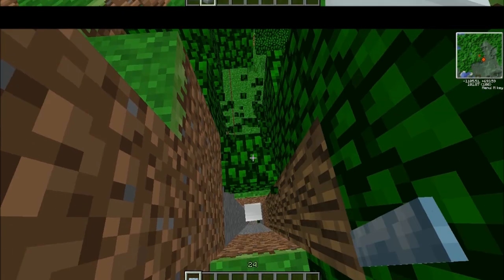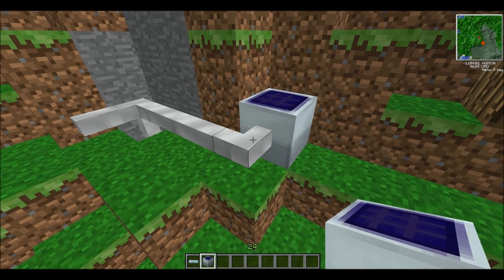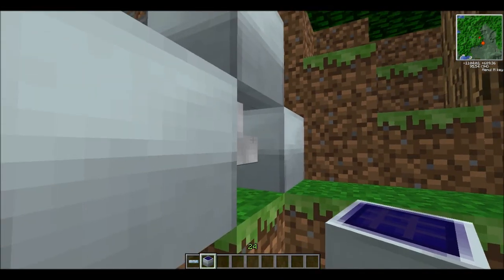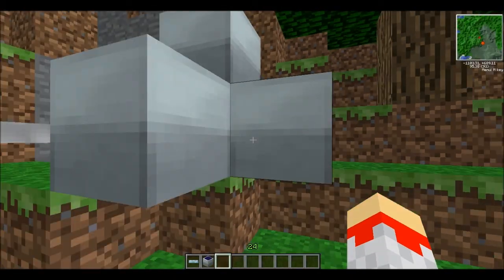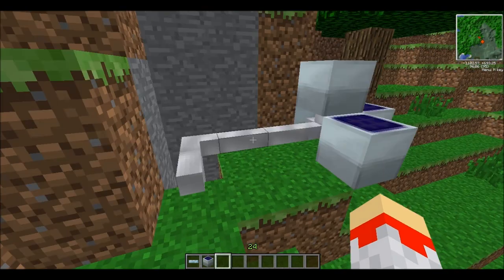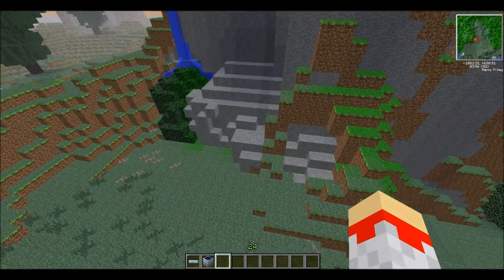Let's just get rid of this tree — and there's my cable. You want to put solar panels all around. If you shift and click on the top of the wire, it will place. As you can see, you've got sunlight coming in. That wire could technically hold one more solar panel, but you don't want to do that, because if you put it underneath it's not going to get any power, because it's blocked.